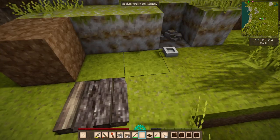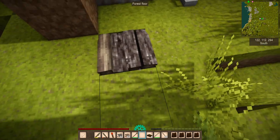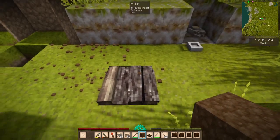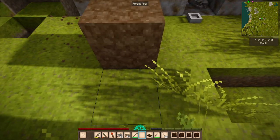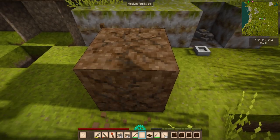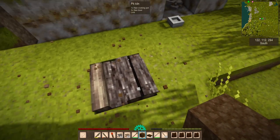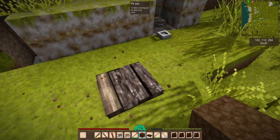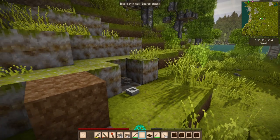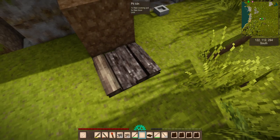You might have some leftovers and need to make another pit kiln. But you will want to have solid blocks on all four sides around it as well as underneath. You're also going to want to make sure you've got some rain protection. If you put a block directly on top, you've smothered it, so put the block at least one space above it. It needs exposure to air but not to the sky. If it starts raining, it could easily put your pit kiln out.